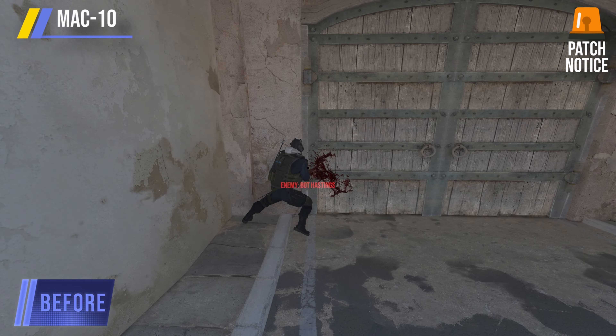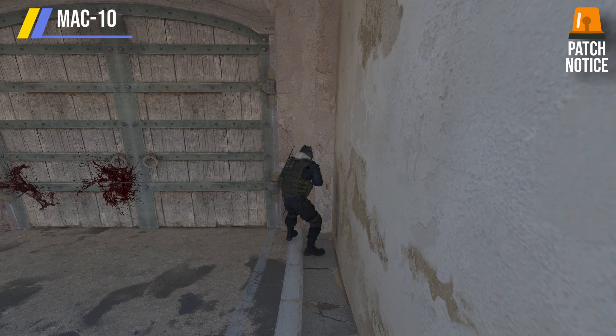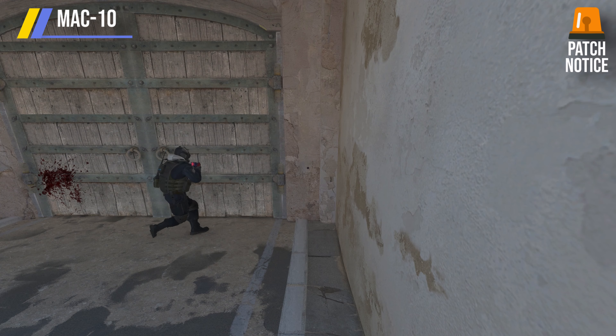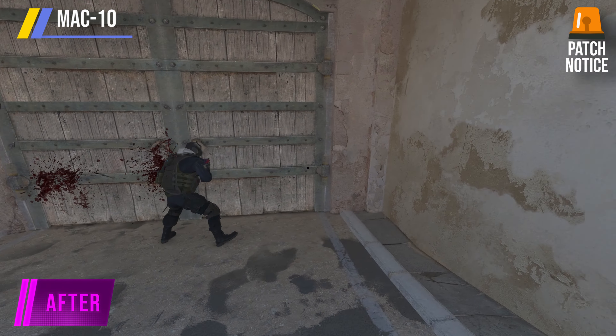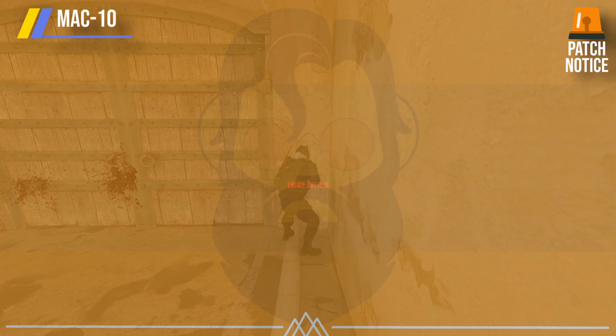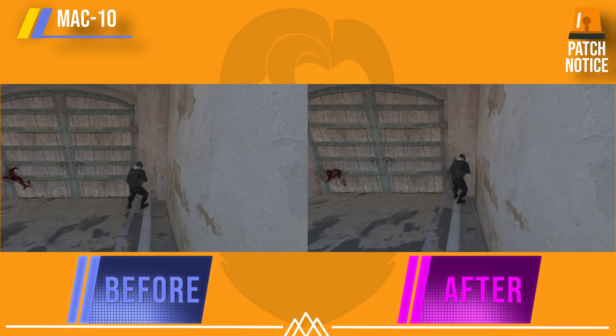By default it's two, meaning two ticks before the damage slow is applied off the back of tagging. On screen behind, I've been showing off different weapons' tagging capabilities in a before and after patch comparison.